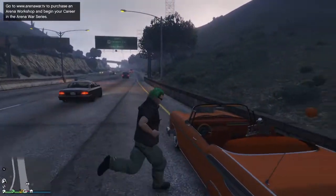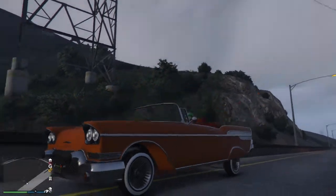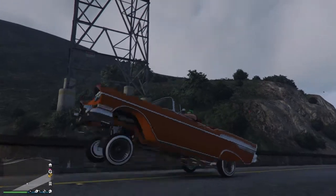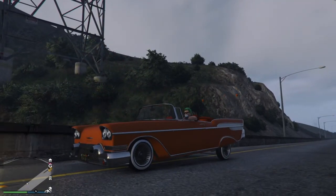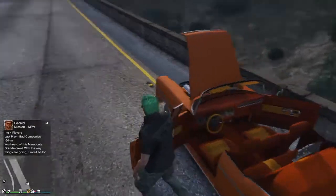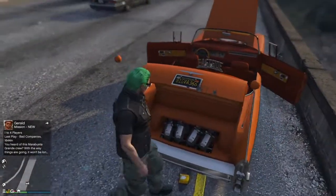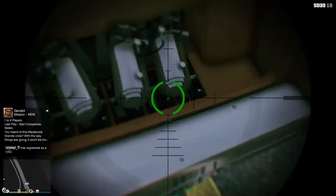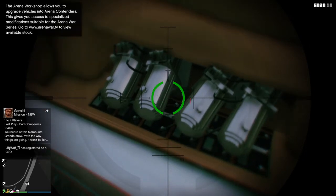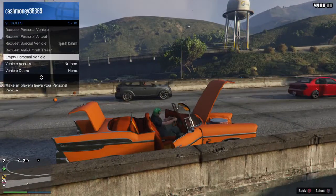Let me pop the trunk — if you just get the standard hydraulics it doesn't really hop that high, it just raises up and down, sort of like that. But if you get maxed out hydraulics you can hop it as high as you want. So let me actually pop everything up right now. You can see the hood, and right here — those are the hydraulics — and these actually cost $400,000.